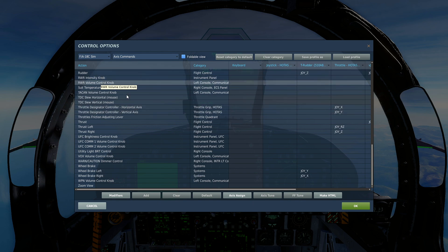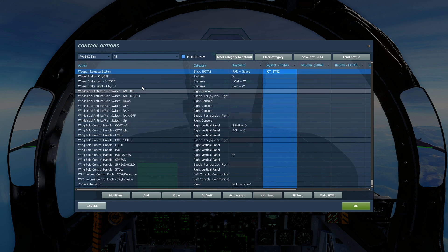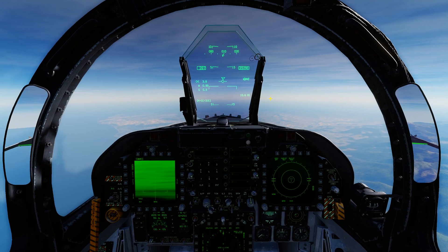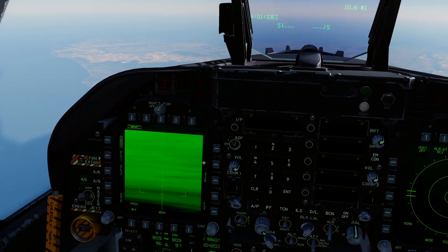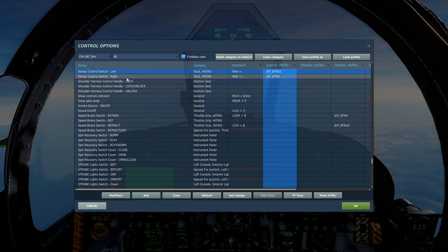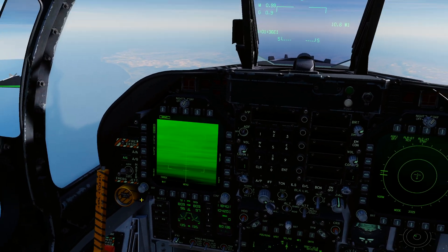You need your TDC Designate, which is also your radar lock button. You need your Weapon Release button as well, because even though the Maverick is a missile, it's technically an air-to-ground weapon, so air-to-ground always uses weapon release, not the gun trigger. And you're also going to need Sensor Control Switch - left, right, aft, and forward - to select your MFDs.